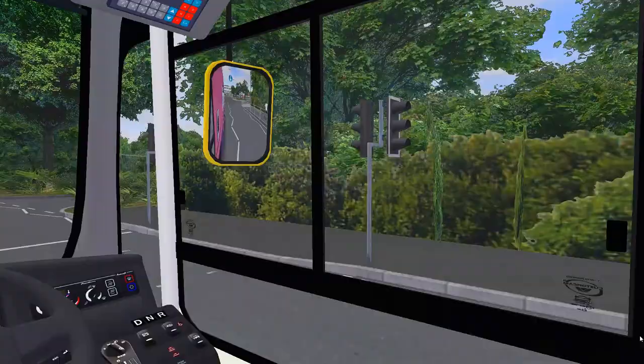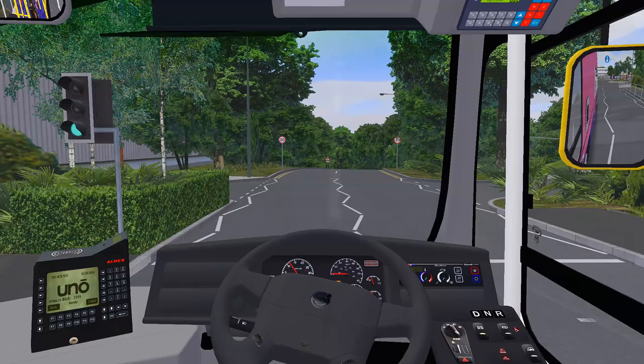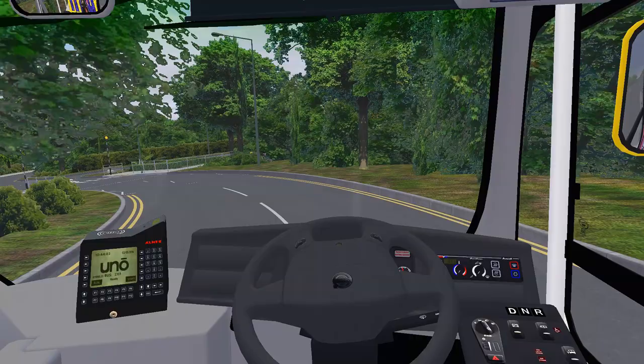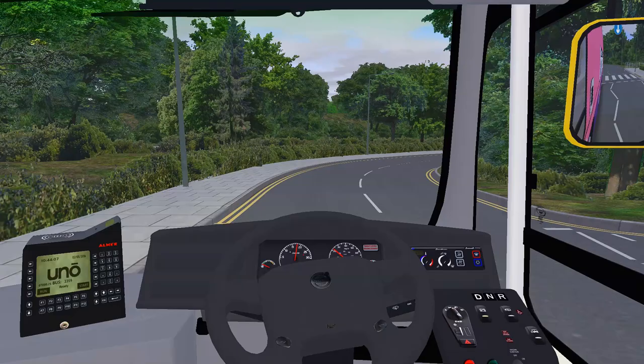Right, down the nice descent we go down to the main road to take us back into the city of Cotarell, which is based off the city of Bath slash Bristol. Don't even have to add that much power going downhill — just let it roll. It's good to be back on the left-hand drive map.